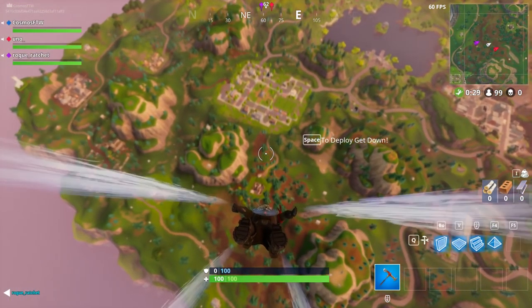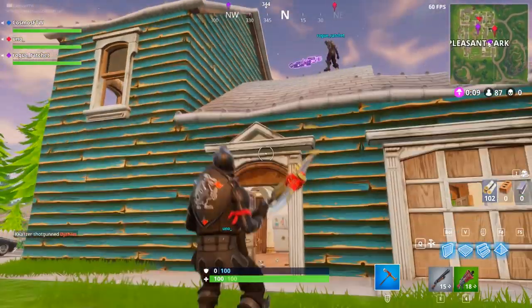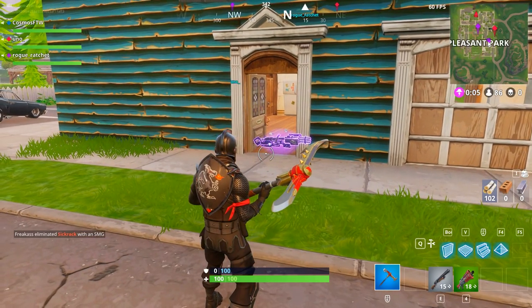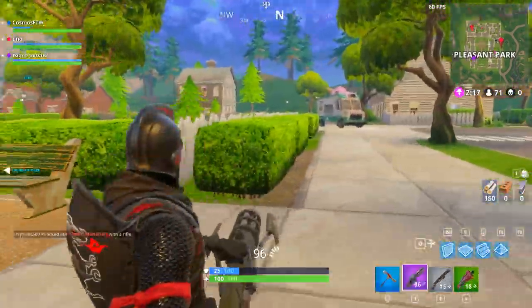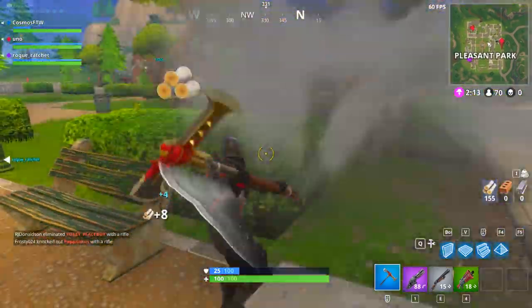So ladies and gentlemen, as you may or may not know, there has been this new update inside of Fortnite and it introduces the minigun, which is a fast-firing weapon that has a whole bunch of ammo and you don't have to reload it, which is absolutely amazing. We're going to be going through everything you need to know about this weapon — how much damage it does, how to use it, and a whole bunch of other stuff.